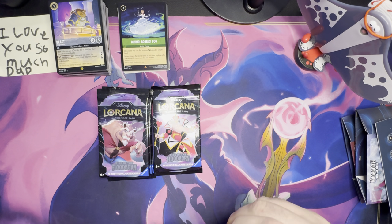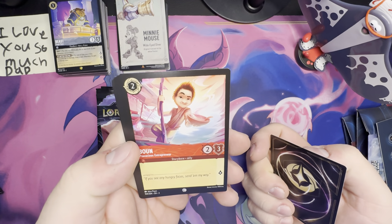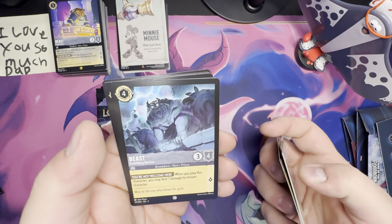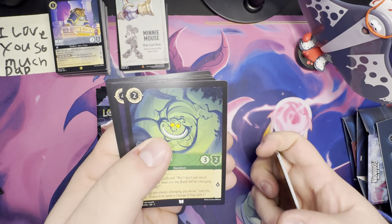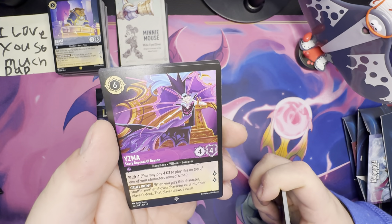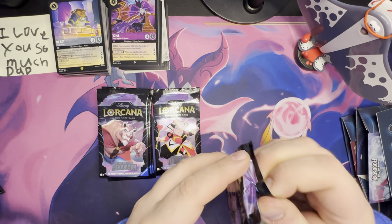Pack two — Minnie Mouse once again, let's see if we can complete that puzzle. Merlin as a Squirrel — he was a crab and now he's a squirrel. Boon — Precocious Entrepreneur. Arthur — Trained Swordsman, that's cool. Owl — Logical Lecturer. Sneezy — Very Allergic. Beast — Forbidding Recluse, another cool Beast card. Robin Hood — Capable Fighter. Cheshire Cat — Always Grinning. Four Dozen Eggs — that's a lot of eggs. Minnie Mouse — Wide-Eyed Diver. Yzma — Scary Beyond All Reason, a shift card, pretty cool. Pain is our foil. Yzma on top as the top rarity.